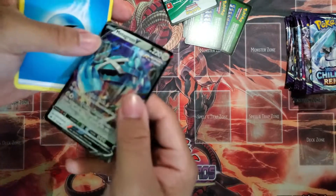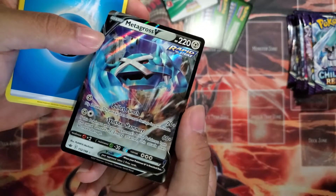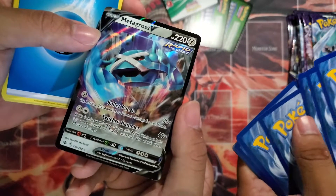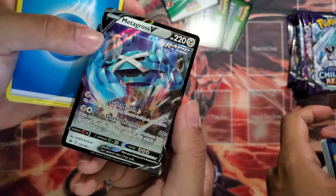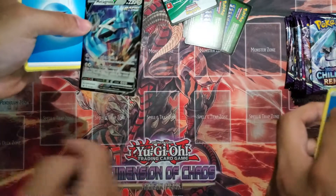Look at this guys — we opened five booster boxes and never got a single Metagross before. Bullet Punch: flip two coins, this attack does 20 damage for each heads. And then Synchro Hammer — yo, that's a Yu-Gi-Oh reference!